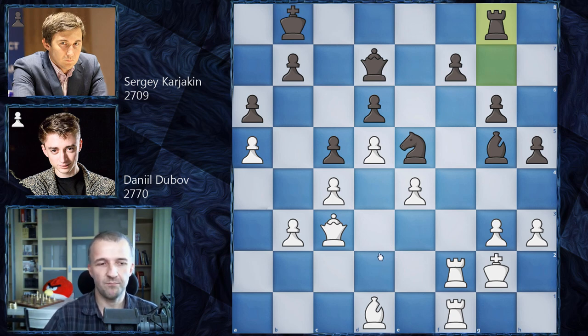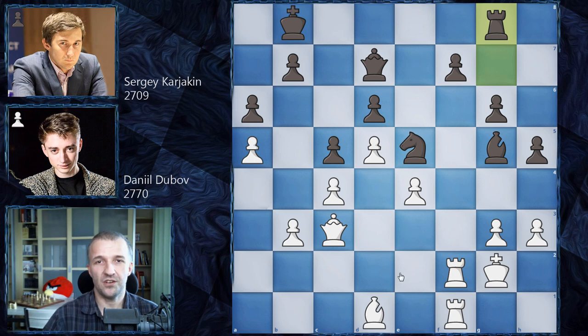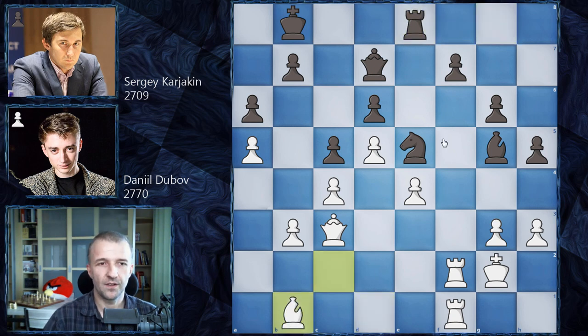If Dubov needed to win, he'd probably go for something like rook on b2 and continue with b4, c takes on b4, and try to attack the king's position. However he's not interested in risking, so he just plays bishop on c2. Rook on e8, bishop on b1, rook on e7, bishop on c2.